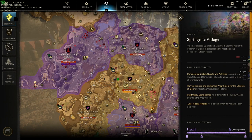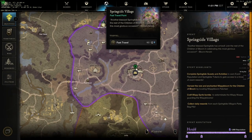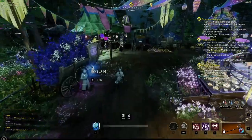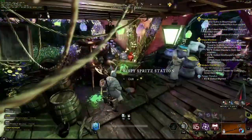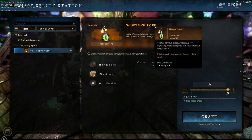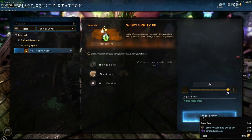I'm going to fast travel to the Springtide Village at the top of Brightwood. If you don't have this unlocked yet, you can simply go to the shrine just to the right of it. The Springtide Village is where you can craft all your spritz and redeem all your tokens. If you want to make the spritz, it's just fibers, honey, and fire motes. Each one you craft actually gives you eight spritz — that's important to know because some people have been crafting 800 of them for no reason.